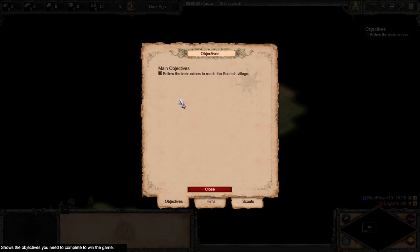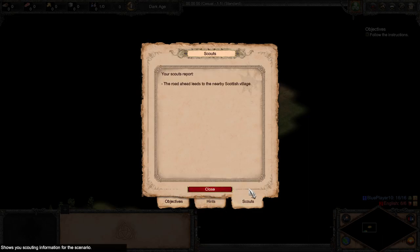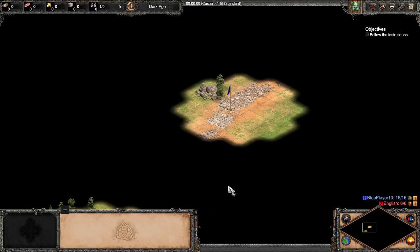The main objective here is just to follow the instructions to reach the Scottish village. Looking at the hints: you can scroll to view more of the map by moving your mouse to the side of the screen — for example, move your mouse to the very bottom of the screen to scroll down. Obviously that won't work until I close this. And there's the Scout's report.